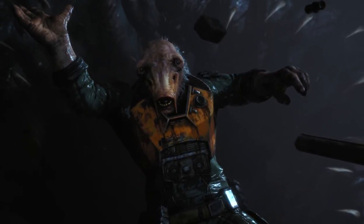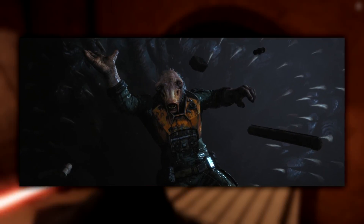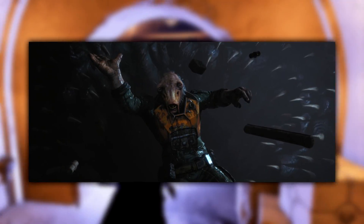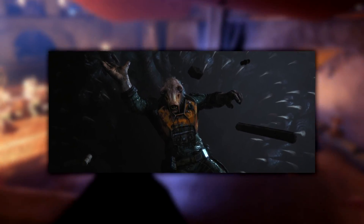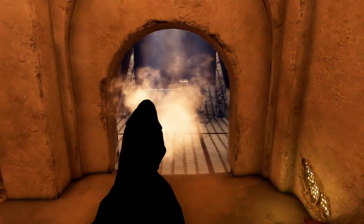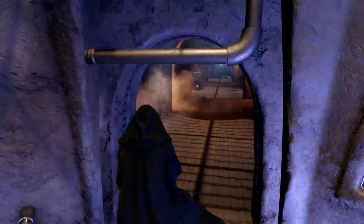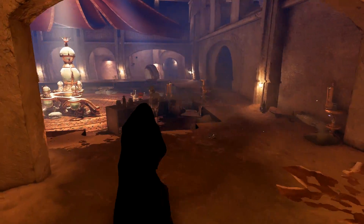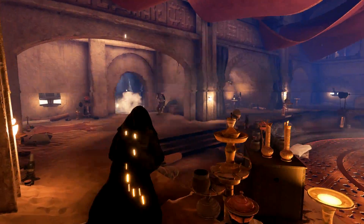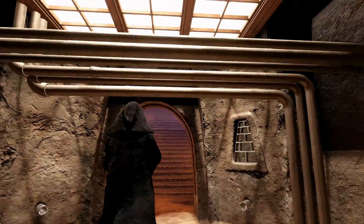The next easter egg is the Sarlacc pit, which appears when Cal's friend falls off the Venator Star Destroyer. This creates a moral dilemma: does Cal use the Force to save his friend and be detected by the imperial probe droid right next to him, or does he let his friend fall into the Sarlacc? It's a cool nod — in Return of the Jedi, Boba Fett falls into a Sarlacc pit, and here Cal's friend is about to face the same fate.